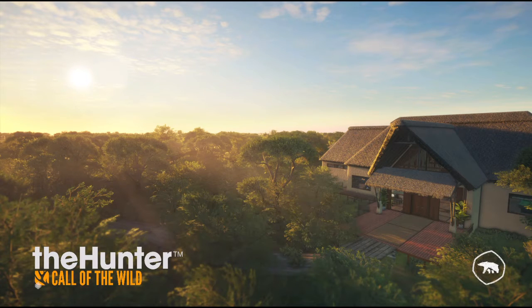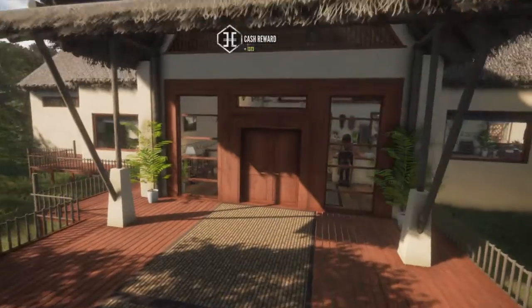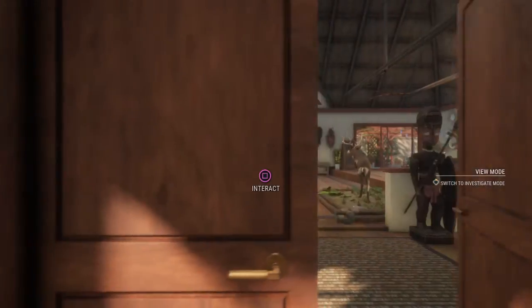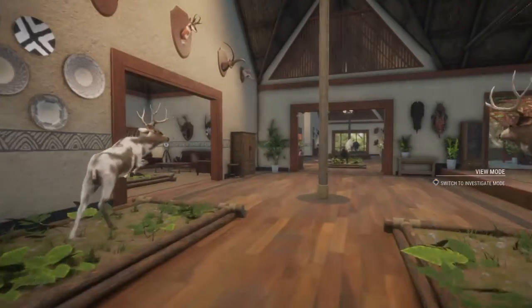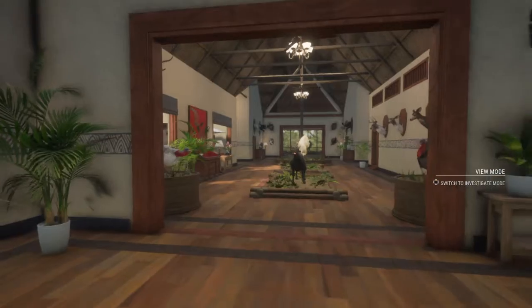Sadly I had to show it to you in the trophy lodge because I accidentally thought I was recording and it turned out I wasn't, so I just re-recorded it. But I cannot believe this — I just got a diamond cape buffalo! I've got a diamond water buffalo and a diamond cape buffalo, so I've got two out of the four diamond species — two out of the four biggest animals in the game, I've got two of them in diamond.